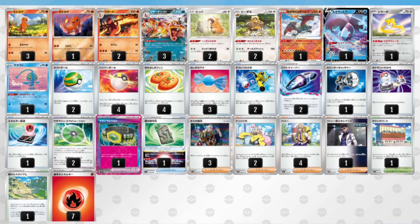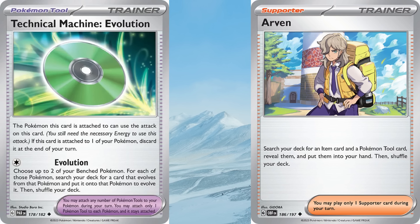For the second best deck in our post-rotation format, we have Charizard EX again — but this time with Barbaracle. Realistically, the only difference between the Pidgeot and Barbaracle builds is the use of Technical Machine Evolution. You use Buddy Poffin to get your evolution, or whatever item you need, then end your turn by evolving your Charmander and Bidoof. You still use Rare Candy, but it's not as necessary, and you don't have to worry about TM Evolution nearly as much.